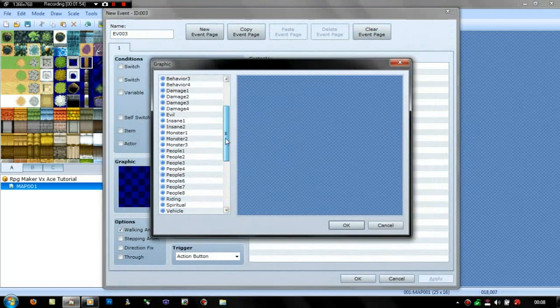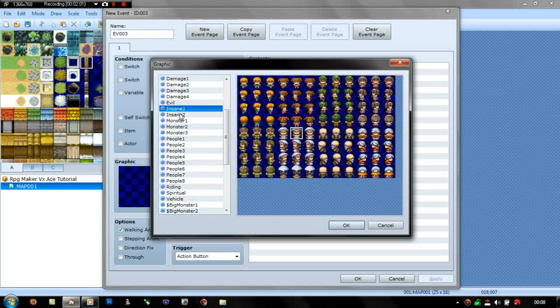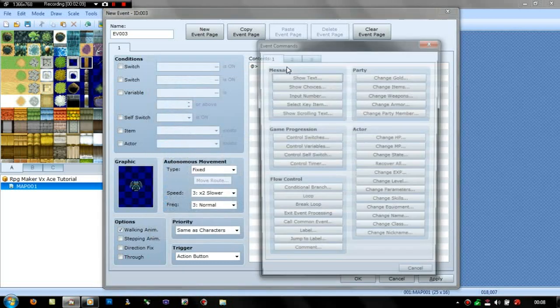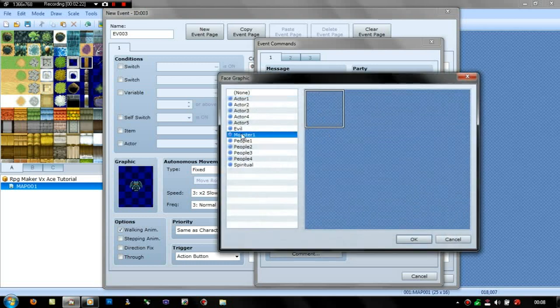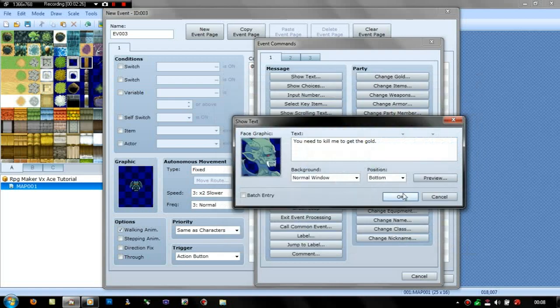Just go on here. And then I'll make it someone evil — I'll put it as a monster. So I'll put it like an imp. And then you need to kill me to get the gold. And then you can put a face on if you want. You need to kill me to get the gold.